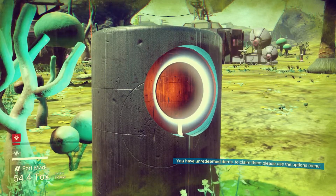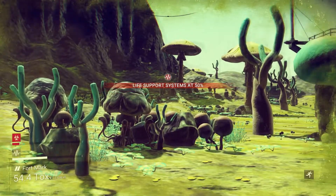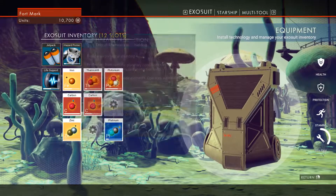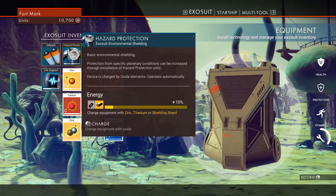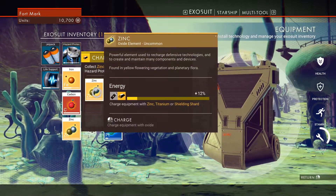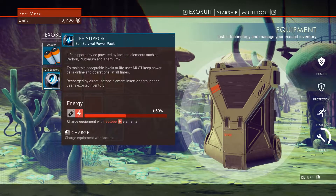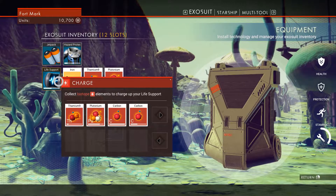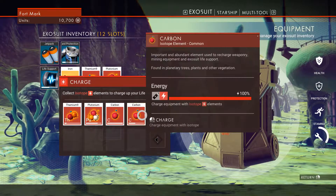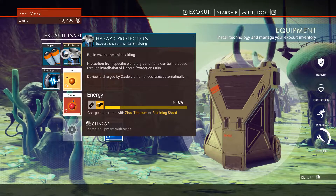Look at this — what is this? I think I have discovered you. Carbon. I can't help it, I'm just... it's addictive. Oh, check this out — this is a knowledge stone!